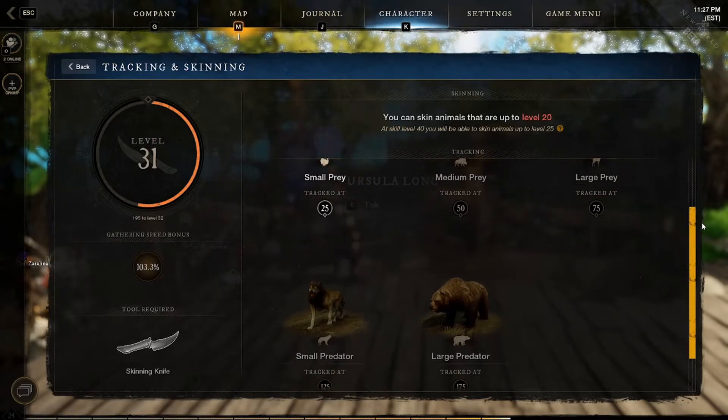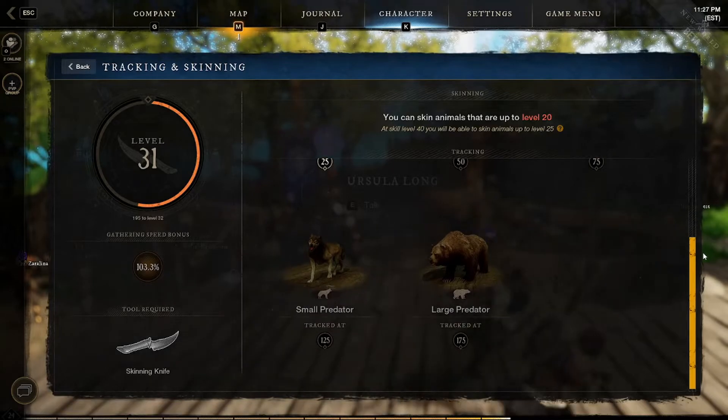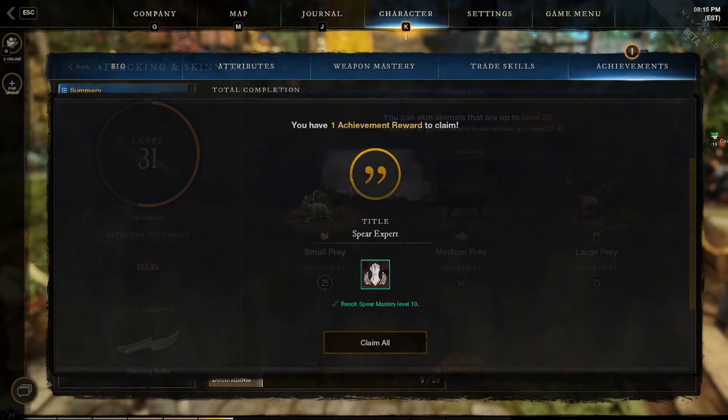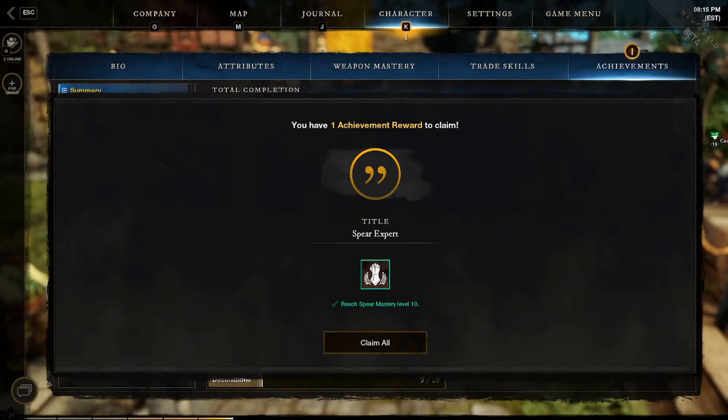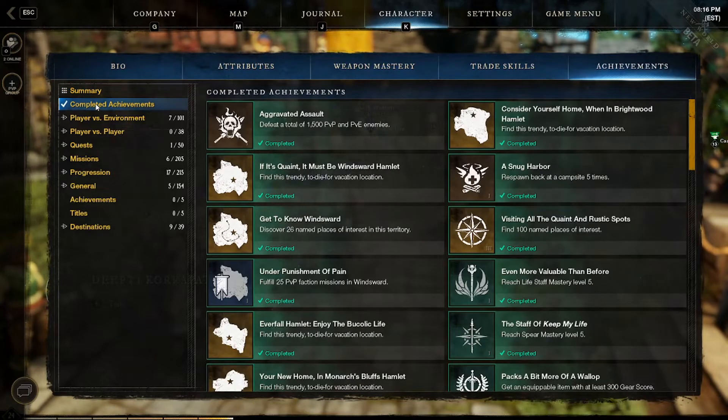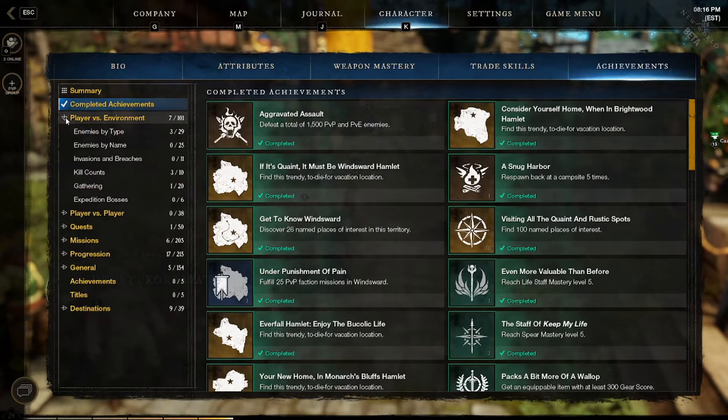Typically throughout the game you're going to kill mobs and just skin them, and it typically keeps you up to level — you might have to go out and do a little bit more. Moving on to the achievements, you can see there are multiple types of achievements: completed achievements, player vs environment, player vs player, quests, missions, progression, general, and destinations.